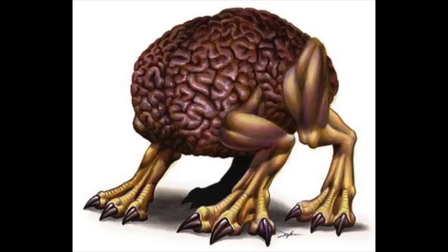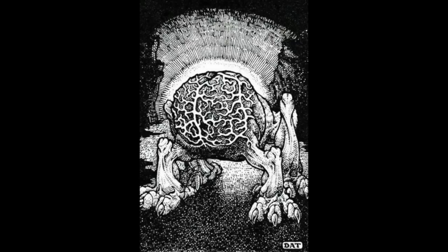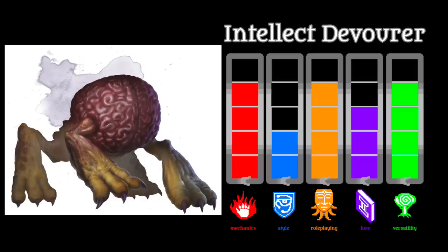The short version is that Illithids create Intellect Devourers from the brains of their thralls. These extracted brains turned into monsters then hunt the Underdark, hungry to consume the intelligence and memories of prey. Once doing so, the Intellect Devourer then inhabits the victim's body using it like a puppet. The potential for storytelling and fantastic antics is just superb. This monster is only challenge rating 2, but if it can somehow get the jump on a low intelligence character, its Devour Intellect ability could still cause quite an impact at about any level.